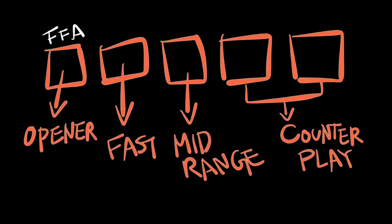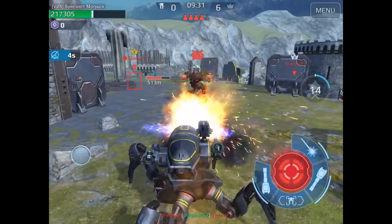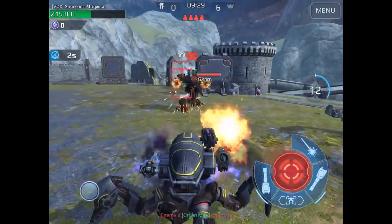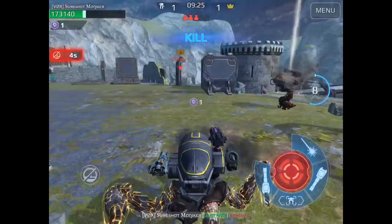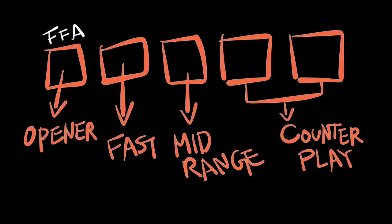The next two robots are definitely counter-play robots of your own style. To figure this out you need experience — understand which builds give you the most trouble and prepare for that build. For me, I didn't have a Mercury or Pursuer, and those two robots were giving me the most trouble, so I ended up putting in a Hellburner and an Invader to counter them.